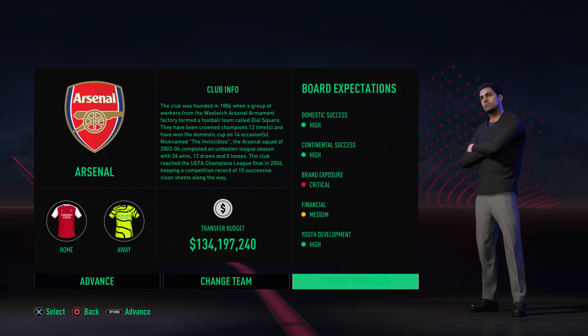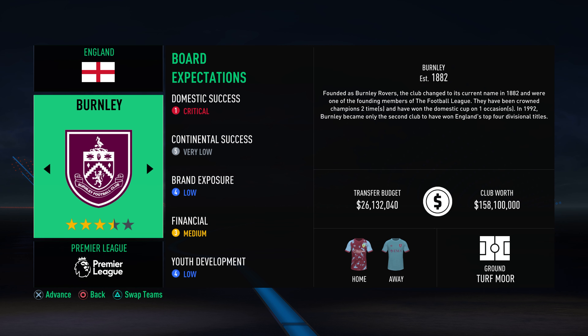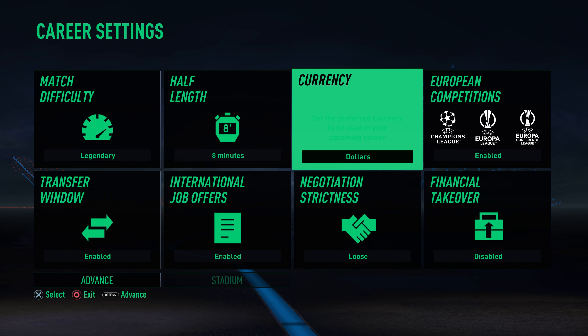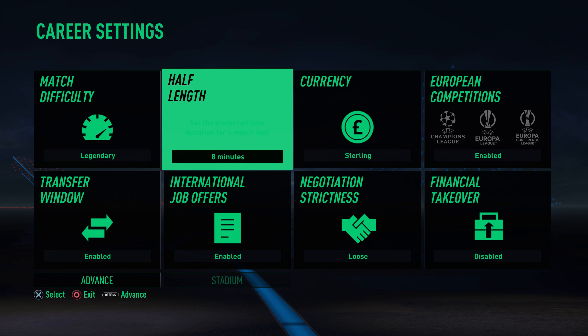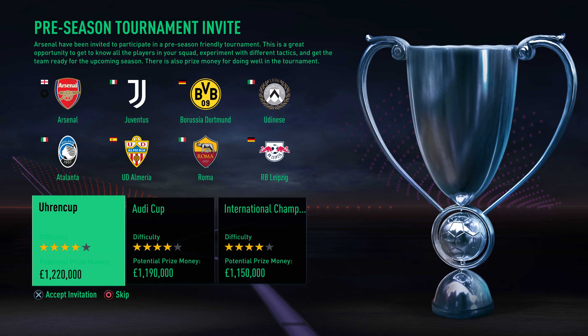We'll pick Mikel Arteta — we've obviously got the new kits. We've got the Premier League with the clubs that came up, so the promotion and relegation has been adjusted. We've got new badges for Villa, Burnley, and Luton Town in the Premier League — that should be an interesting one. We're going to enable the transfer window because the transfer window is still open in real life. We're going to play on Legendary, half length, eight minutes. We are playing with custom sliders to make the game more realistic, and we are going to play through the pre-season tournament as well — you get to see a couple of those games in this episode.